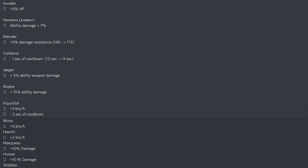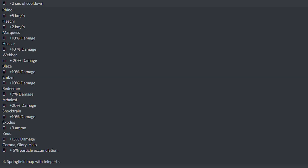The Inquisitor is getting a big buff: plus 3 KPH speed and minus 2 seconds of cooldown. I'm not sure if that'll bring the Inquisitor back into the main lineup for some players — we'll see. The Rhino is also getting a big buff of plus 5 KPH.